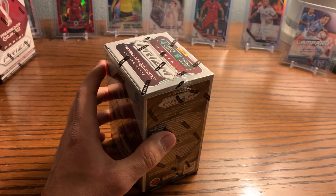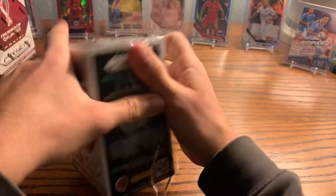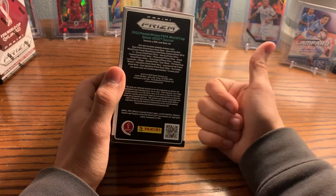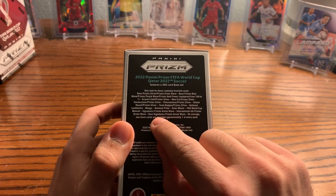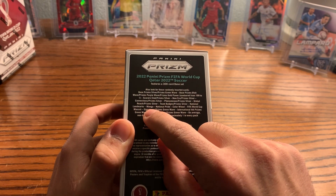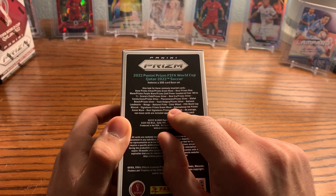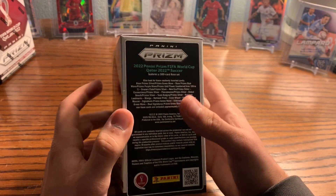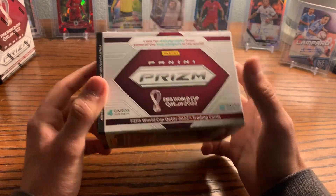Let me just slice this open so you guys can get a look. You can get the case hits out of the blasters, though I imagine it'll be hard — same with getting autographs or numbered cards, since I imagine they produce so many of these. But you can see you can get the national landmarks, the manga inserts, national prize, and color wheels. Those are all short printed.